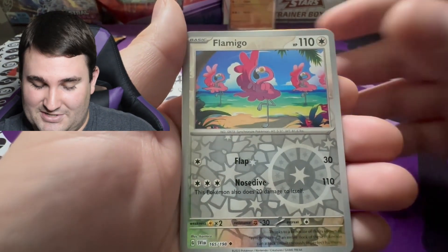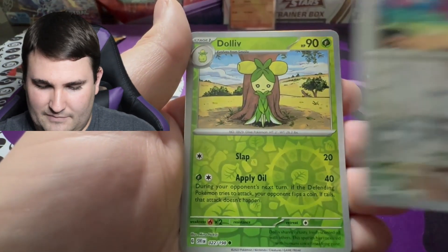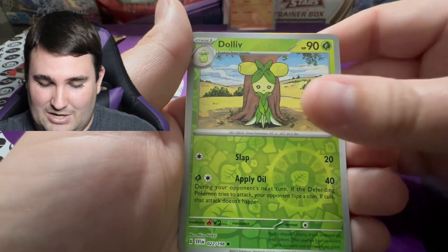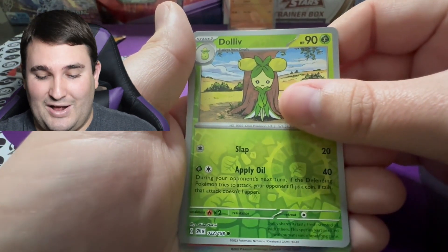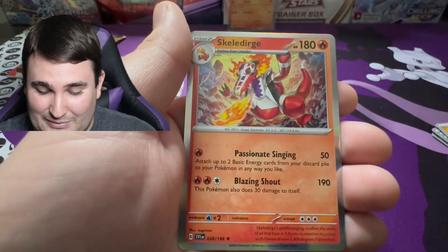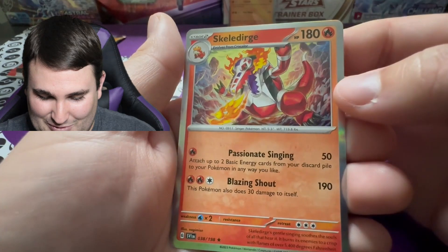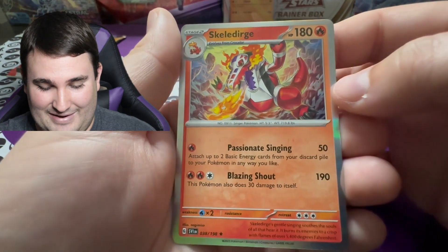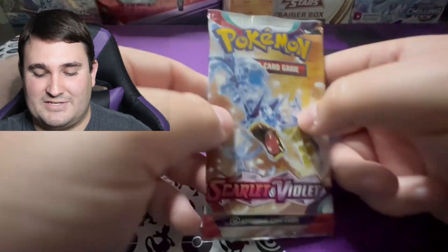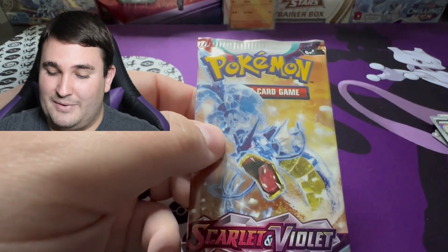See there — my voice goes, voice cracks all around! Just when you think you're over and done with them from your younger years, guess what — they come back to haunt you when you have bad allergies and you start to lose your voice. We've got Flamigo, and we've got Dolliv for our next holo, and then — oh, we got Skeledirge right there! That looks super cool, kind of giving me some Charizard artwork vibes.